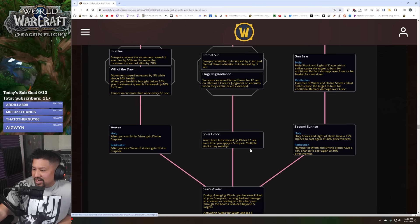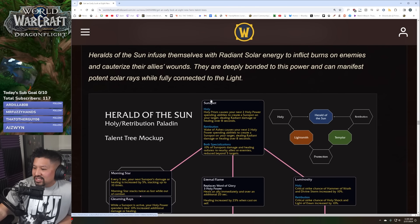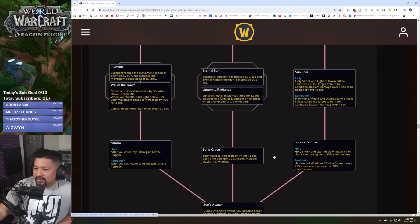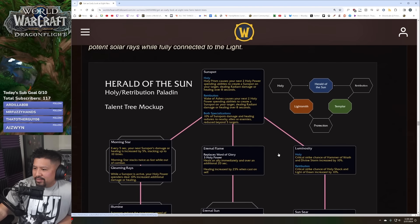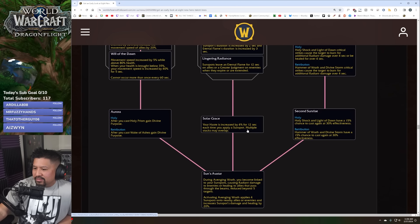Solo Grace: your haste is increased by 4% for 12 seconds each time you apply a sunspot, and multiple stacks may overlap. So the more of this stuff I do the better, though I'm not sure how to get more sunspots beyond Holy Prism or Wake of Ashes — there are probably choice nodes that help.